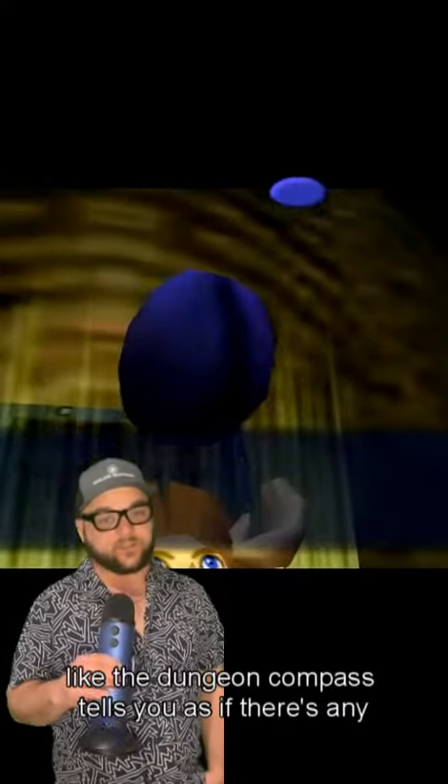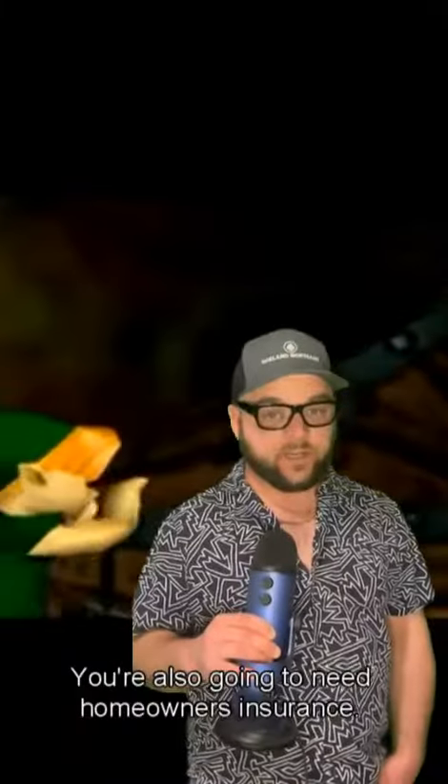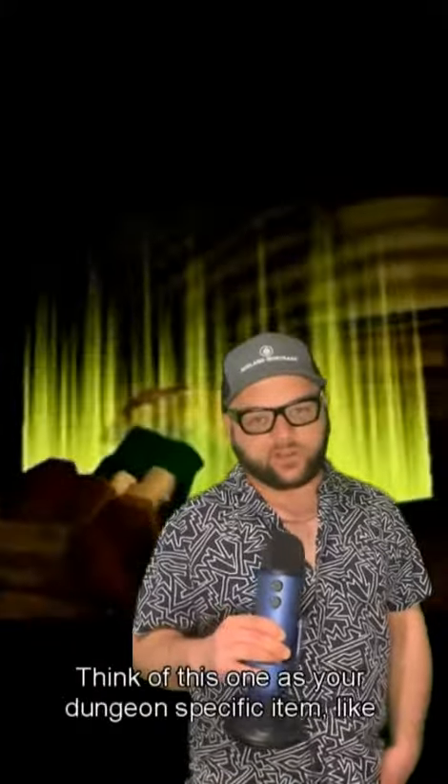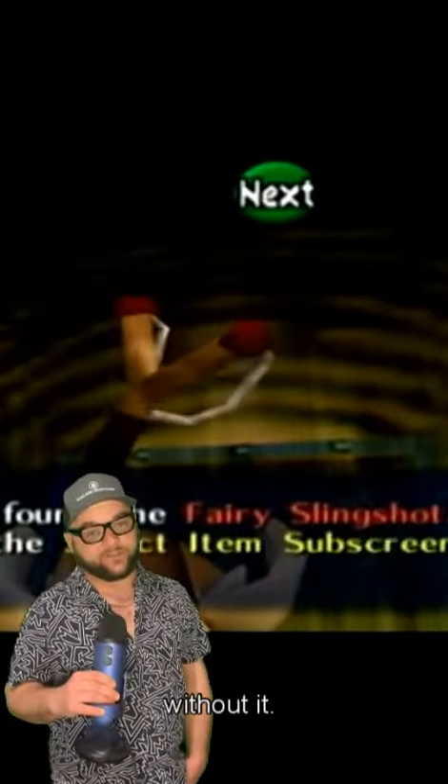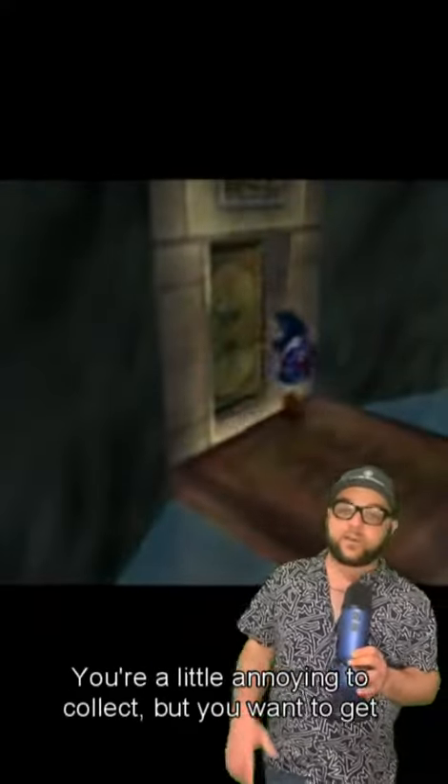Just like the dungeon compass tells you if there's any outstanding chests or items around, the title report is going to tell you if there's any outstanding judgments or liens on a property. You're also going to need homeowner's insurance. Think of this one as your dungeon-specific item, like a boomerang or a mirror shield — you're not going to be able to complete the level without it. Last is your conditions. Think of these like the dungeon keys. They're a little annoying to collect, but you want to get to the end, don't you? So you're going to have to get them all.